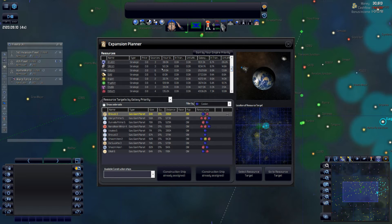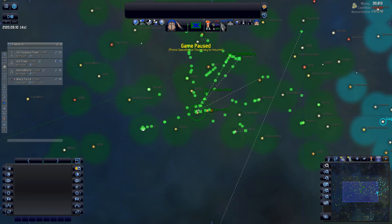We have a stockpile of everything else, but the only problem is if I start building ships now with no fuel around, we're going to have a problem — and that's kind of what I wanted to do right now. I need to build some ships, there's no getting around it.